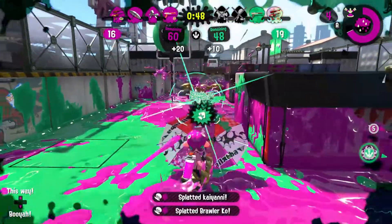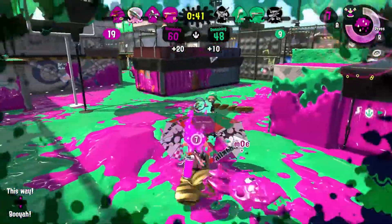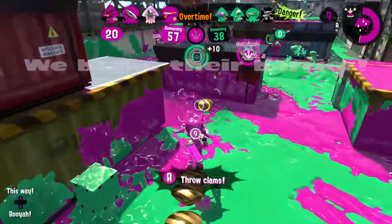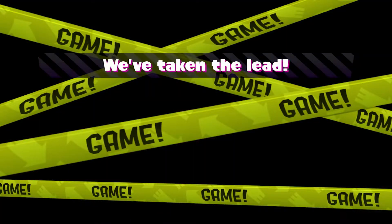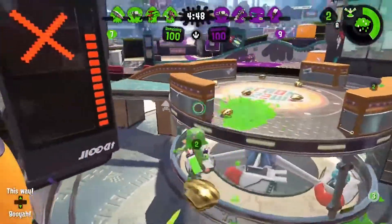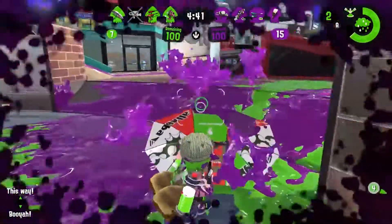Last, and arguably the biggest change, is a new ranked mode: Clam Blitz. Clam Blitz is a mode where you travel the stage collecting clams. Once you get 10 clams, you form a football you can throw into the enemy's goal — first to get 100, give or take, clams in the enemy goal wins. From what I can tell, this mode seems to be divisive for people, but personally I like it. It's not my favorite — that still belongs to Tower Control. They also added tons of new gear and some amiibo stuff. Finally, they added a new ranked mode, Rank X. My highest rank is X so I've never played it, but from what I understand it seems to work like seasons you see in other games like Rainbow Six Siege or Fortnite.